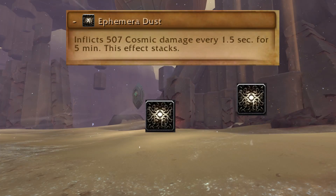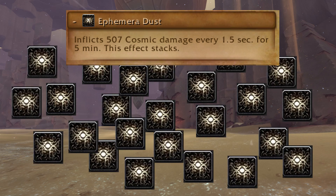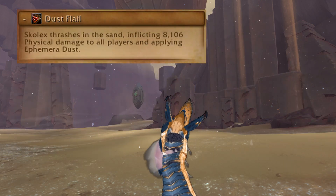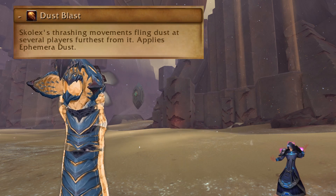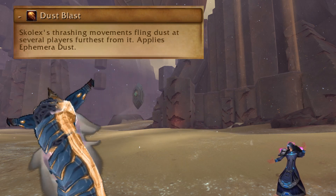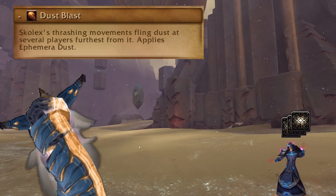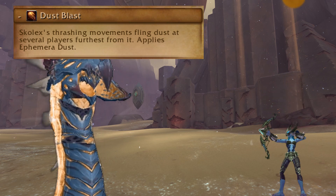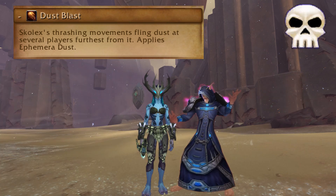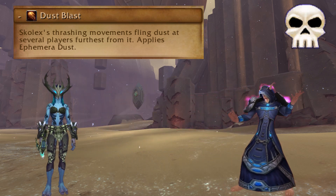This fight revolves around a stacking dot and seeing how long your healers can go without resetting them. This goes off throughout the fight, does a bit of raid-wide damage, and applies a stack to everyone. You'll also get stacks from this, which goes off every time the tank combo happens and applies three stacks to the three players furthest from the boss. You need to bait this at the back and rotate after every combo to keep the stacks evenly spread across your raid. On heroic, these baiters will also deal AoE damage to anyone near them, so they need to spread.